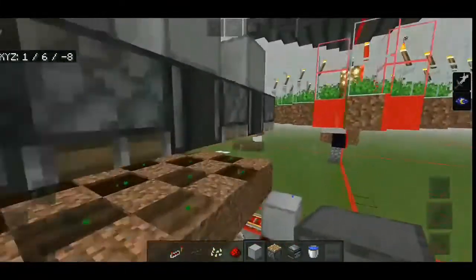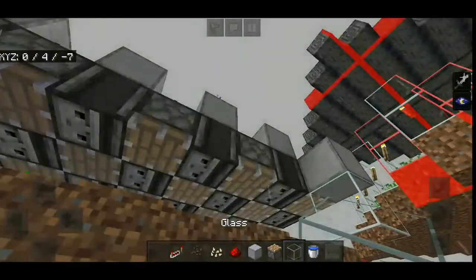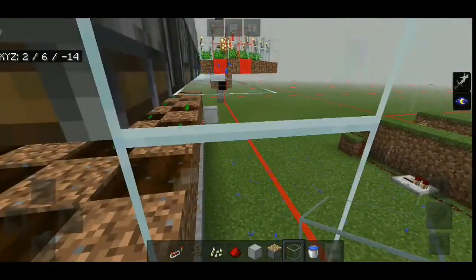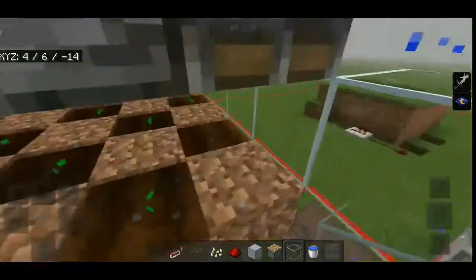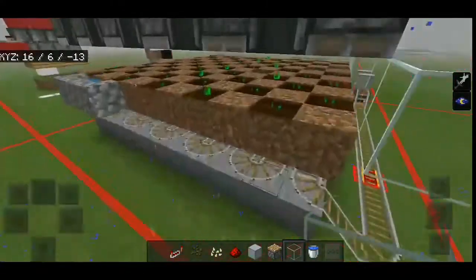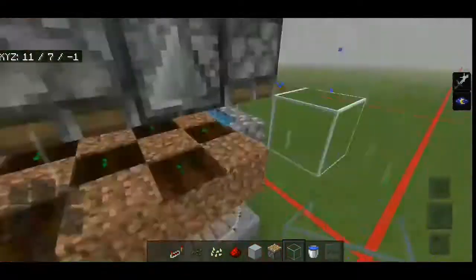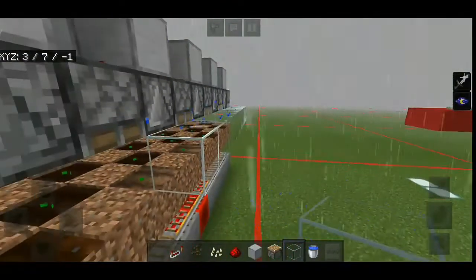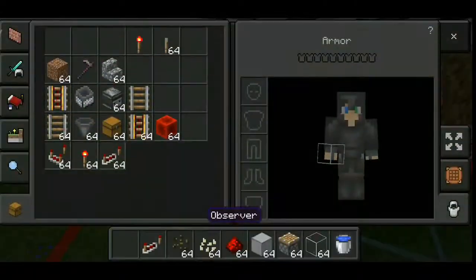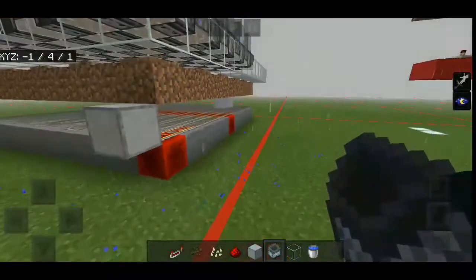Now place glass all around the farm so that the melons and pumpkins won't fly out when they are harvested. Place a layer of glass all around it. All that's left to do is place your hopper minecart and your farm is done.